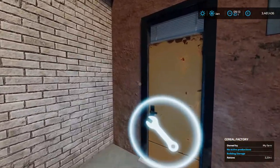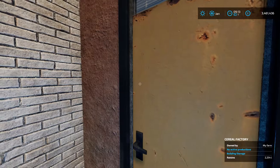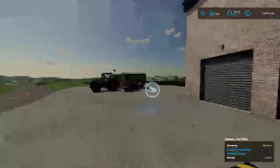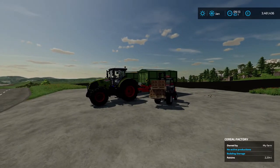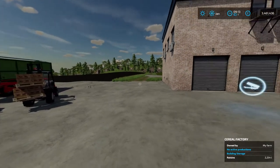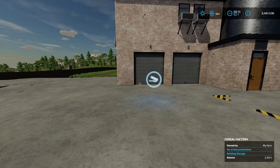To make cereal we need some other ingredients. If we go in here you'll see we need honey, raisins, oat, and corn before we can start processing cereal. Over here I have a forklift with honey on the front and I have two trailers — one has oat and one has corn. So I'll unload these here and then I'll bring you back and show you how to process them.